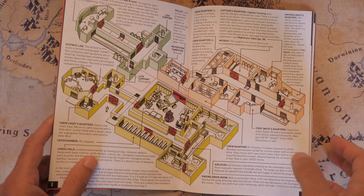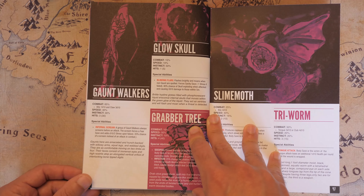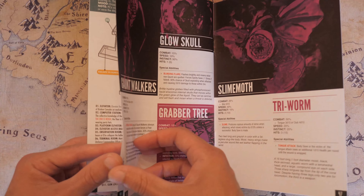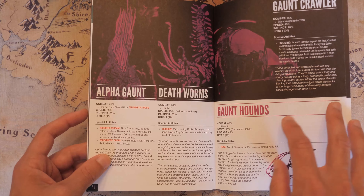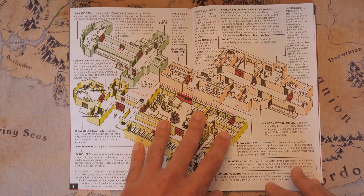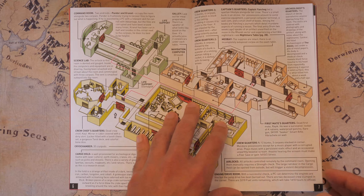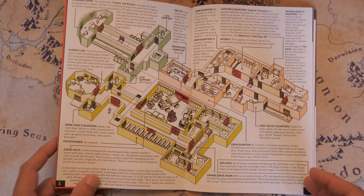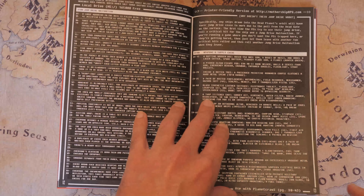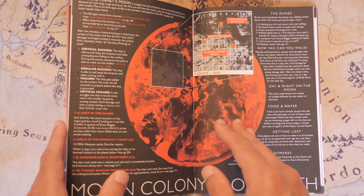There are these creatures kind of roaming around — it's not very clear what they are, but by the end of the third adventure you will find out where they're coming from. They're called gaunts in this book. You can encounter gaunt walkers, gaunt hounds which are very scary, and gaunt crawlers. These gaunts are big and scary and will totally eat your face if they get close. They actually just kind of spawn in, which is also kind of weird.